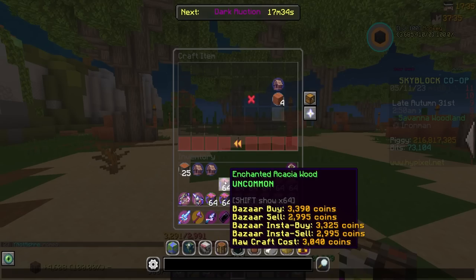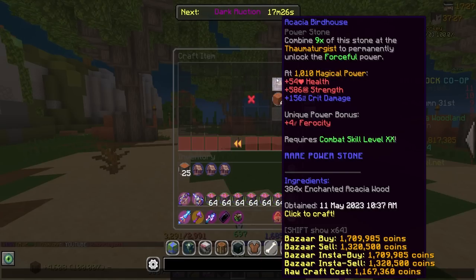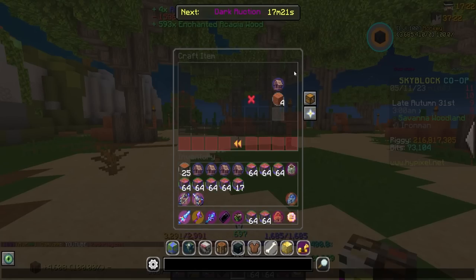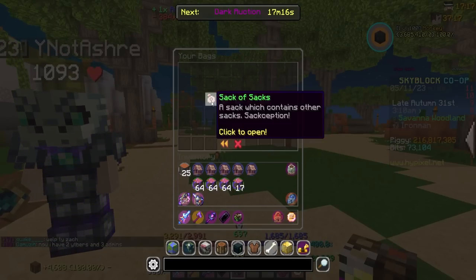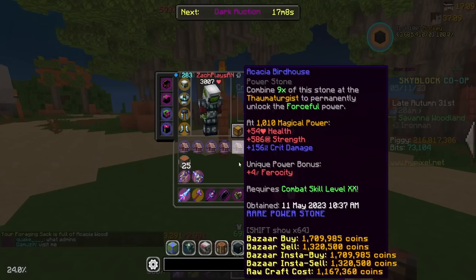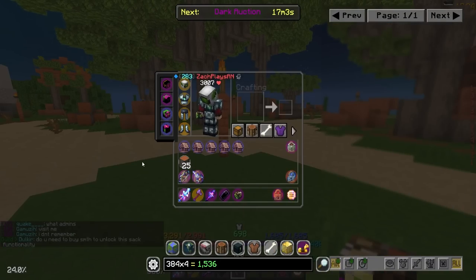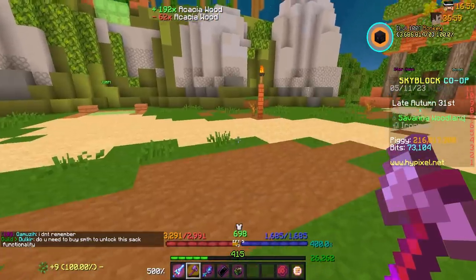Let's craft one — there we go. These things are worth nearly 2 million coins worth of acacia, which is kind of crazy. There's number two, number three, number four — I think I have enough for a fifth. There's the fifth, and we're about halfway to the sixth. Five of the nine done, four more to go.